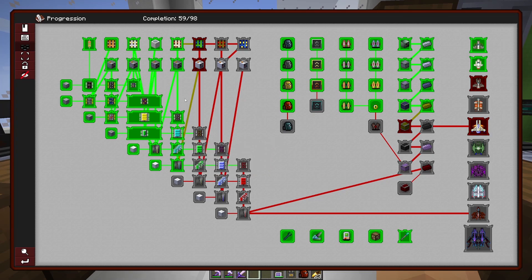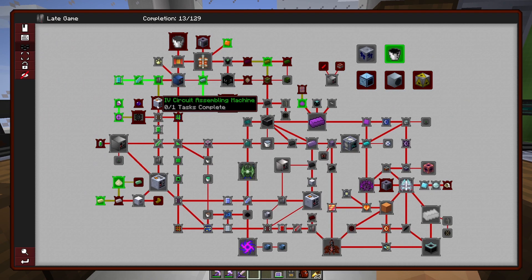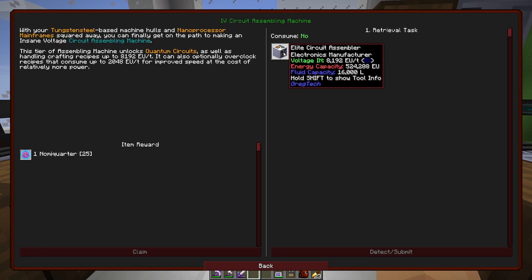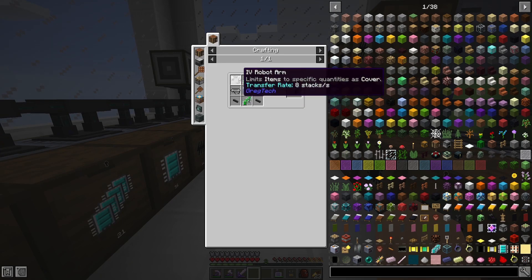So we've finally progressed — like this feels like we're halfway done. Doesn't it? I think it's a myth — we're probably not halfway. But this does bring us into the elite circuit assembler, the IV level where we could actually start to get into other things.